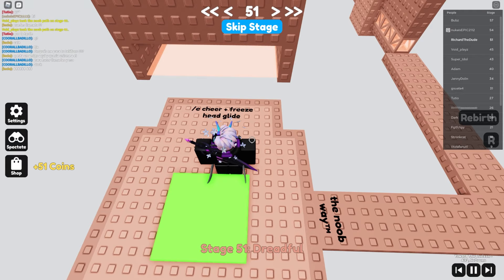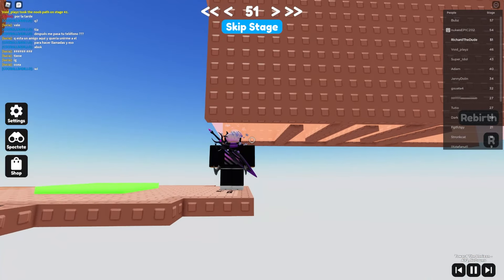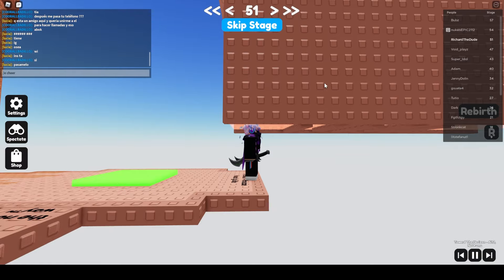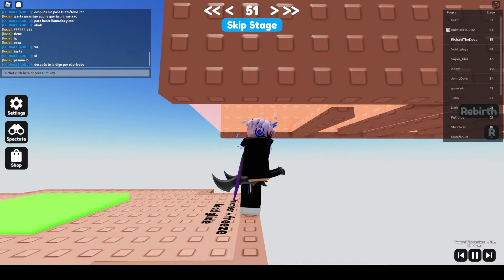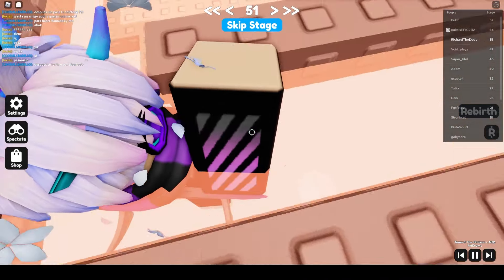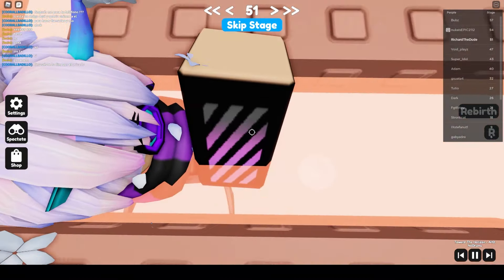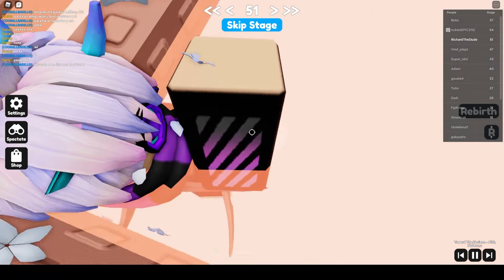There's an e-cheer freeze. Let's go back to 240 fps. You basically want to freeze your game when you're doing the e-cheer emote and get yourself stuck into the platform. Freezing the game will do that for you.